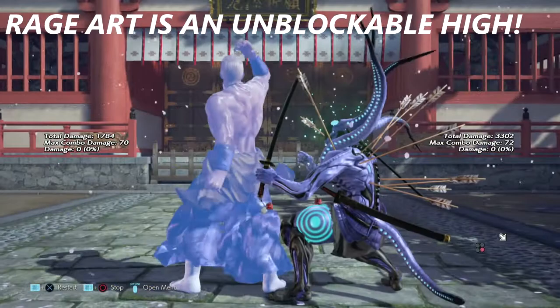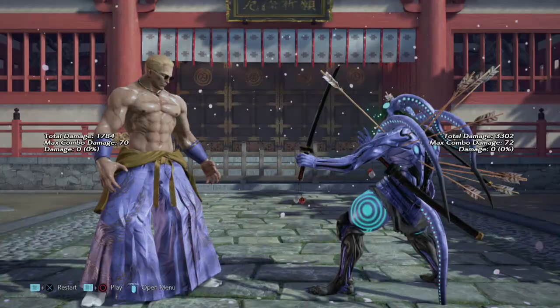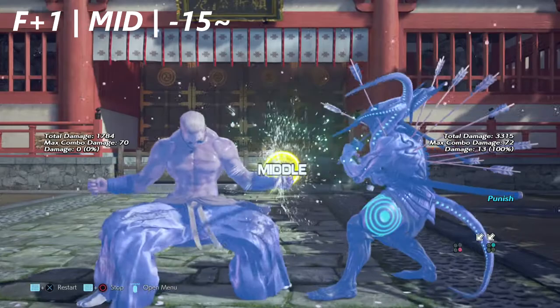Let's start off with the rage art. Geese Howard's rage art is an unblockable high — please be sure to duck this move whenever you see it. Geese's traditional 4+1 starter for his combos is actually negative 15 on block, if you can believe it.